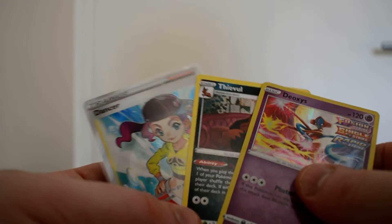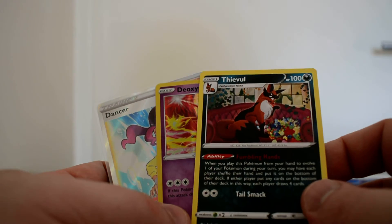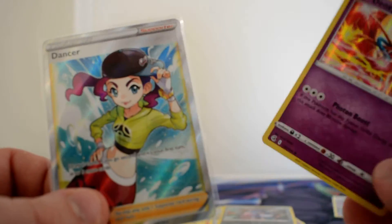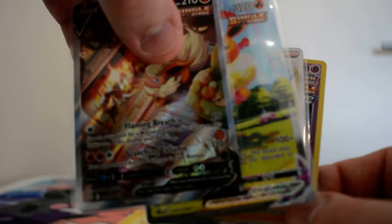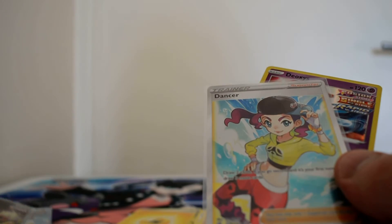So that will wrap up the openings for this video. We technically did get two hits — this missing holo foil is most likely an error, which I think makes it more interesting. We got the Deoxys and the Full Art Dancer, plus the two main focuses for this video: the two Flareon cards. Next video will be the Jolteon box, so hopefully I end with a bang. Hopefully you enjoyed this video — enjoy the rest of the day, I'll see you all next time for the conclusion. See ya.